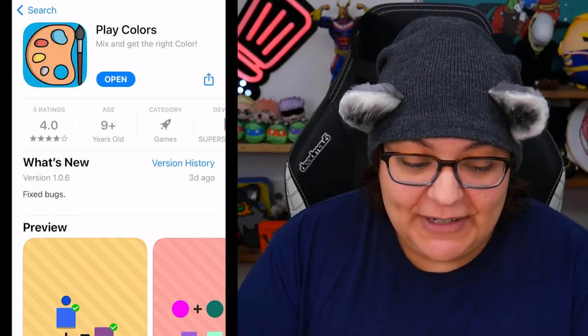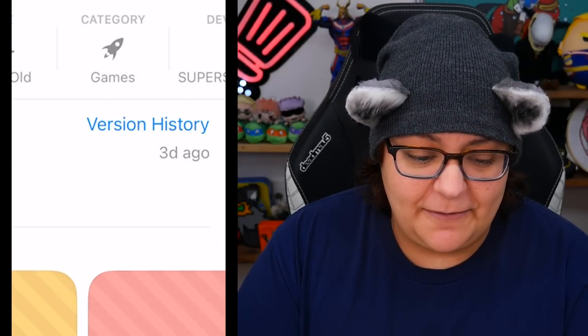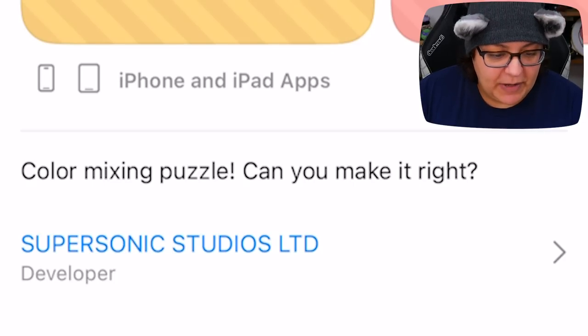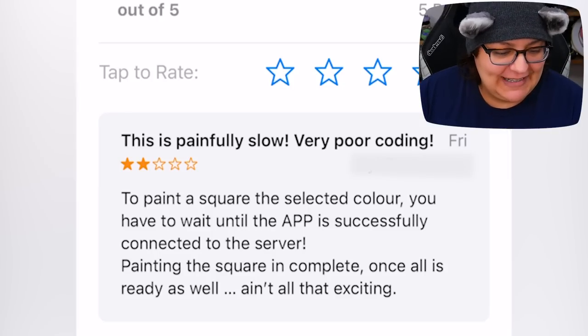It's still a pretty recent game — even three days ago they seem to have had an update. The description says 'color mixing puzzle, can you make it right?' I haven't made my life right yet, so you're asking too much. According to someone in the app store, they rated it two stars because it's painfully slow — apparently poor coding. You and I are going to find that out together.